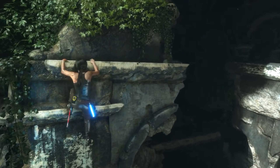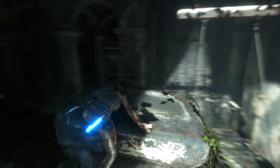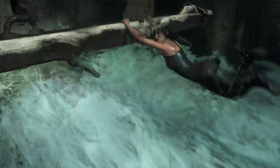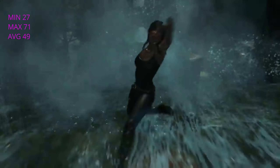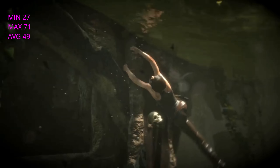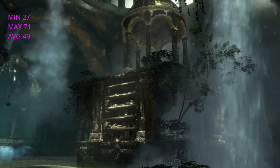Tomb Raider — I remember playing Tomb Raider on the Sega Saturn before it came out on the PlayStation, that was a long time ago. Anyway, here's Rise of the Tomb Raider. This ran pretty well; it did suffer a little bit and did drop below 30 frames per second on the minimums — we got 27 there. Maximum was 71 and it averaged out at 49 frames per second. It was still incredibly playable, very enjoyable, and still looks really really good. Another good result.